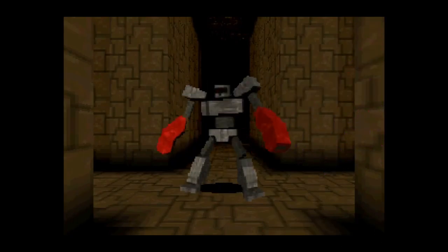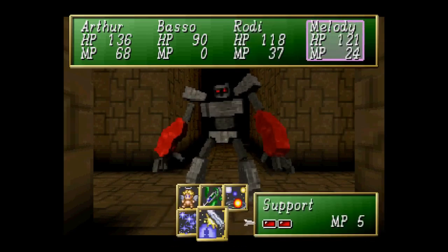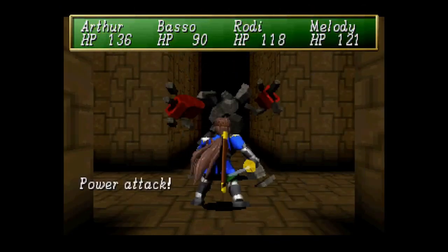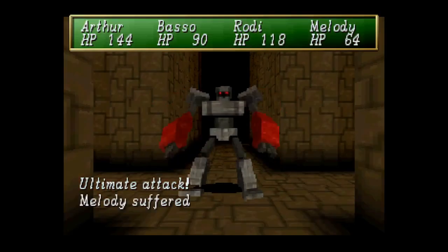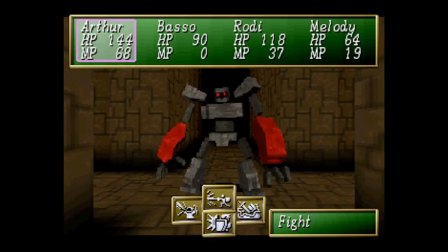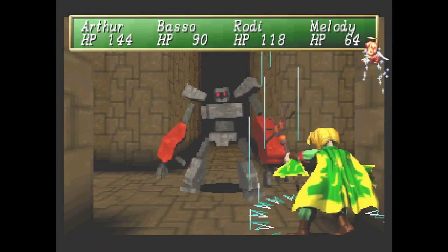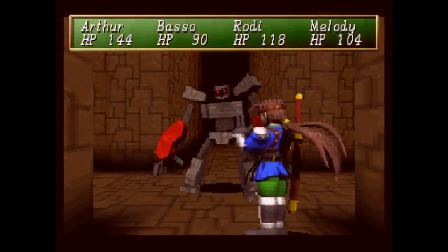Cube Ghoul. This guy hits hard if I remember right, so it'd probably be smart to just run support level 2. 3-4 is not terrible. That's a critical, though — critical for 57. That's why I used the support level 2. Ouch. Actually, I got Brutal Fire, let's give that a go, just because. Real nice, Melody. It's 17 MP now — that's not good. Well, sooner Arthur gets to level 20, sooner I can get the hell out of here.